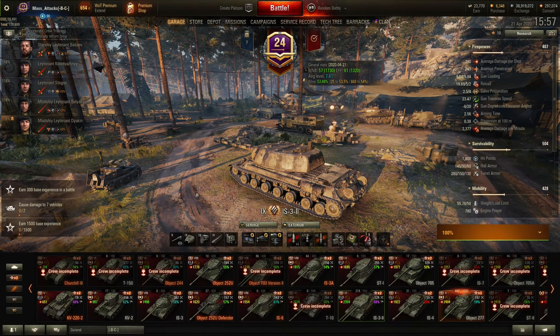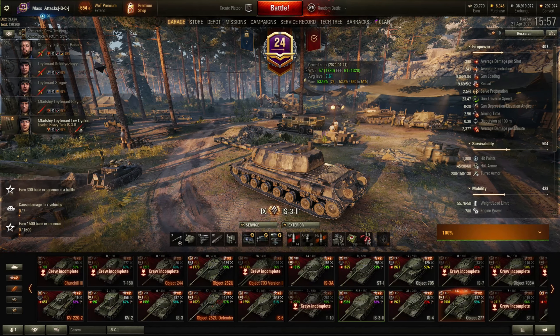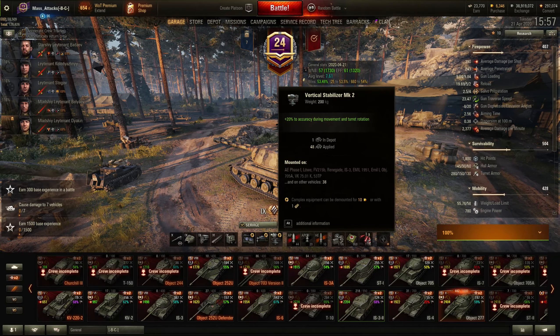My crew on this tank — it's not a bad crew. My commander's on four skills, the rest are on the third skill. The equipment that I use on this tank is coated optics, a gun rammer, and vertical stabiliser.